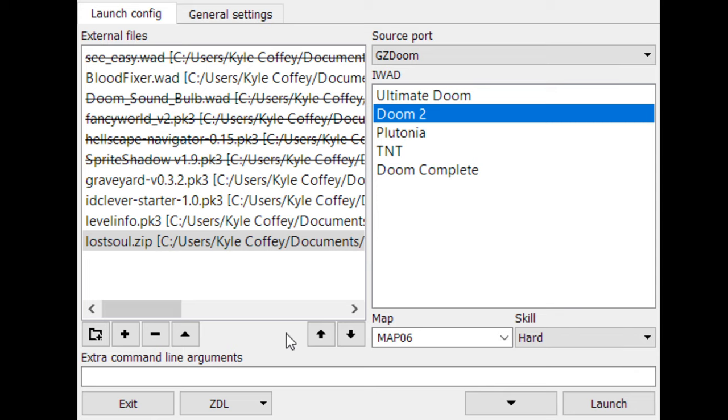Okay, this is Doom 2. I've switched back to GZDoom because I found a wad which will effectively get rid of the lost soul counting towards the kill count. So the pain elementals in Doom 2 are not going to cause any problems with their lost souls clipping into walls. Other than that, same mod setup as last time pretty much.